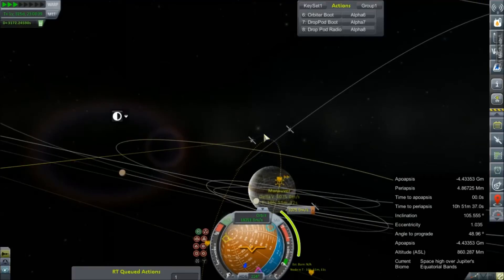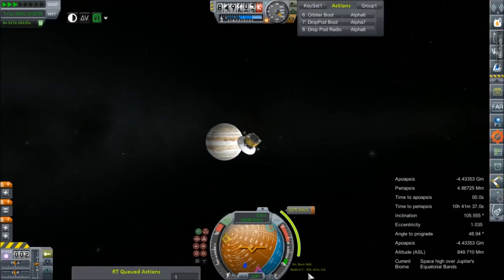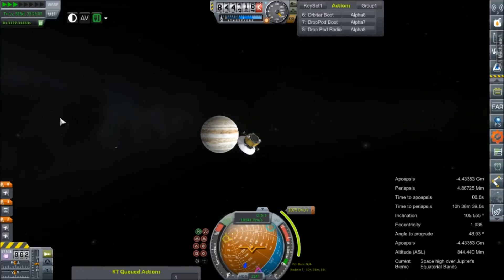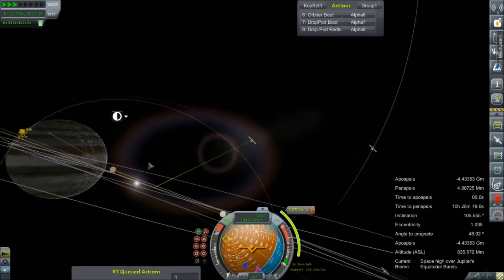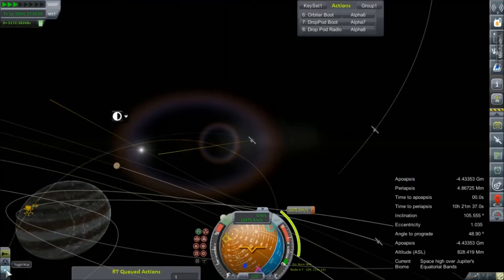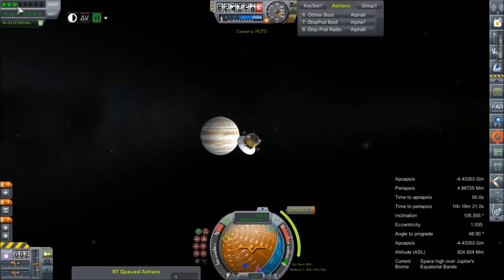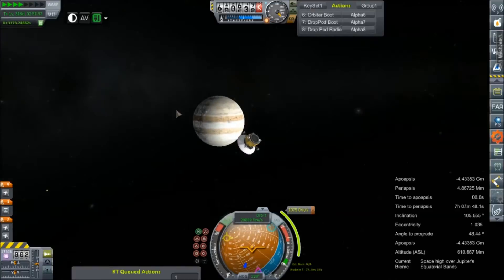So now we're not going to make maneuver nodes at all — that's fine. Decision has been made. We're 10 hours from our maneuver node; it takes about 45 minutes or so. We'll just pause this time warp when we're about one hour away, and then I'll run the command. Hopefully we'll capture some nice polar science or something.